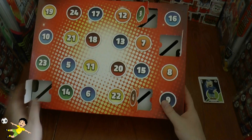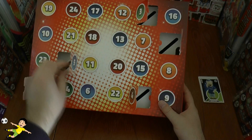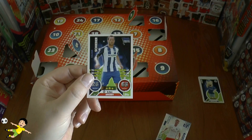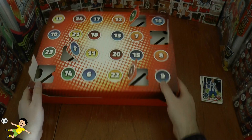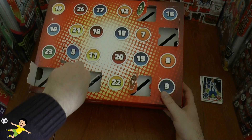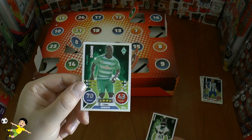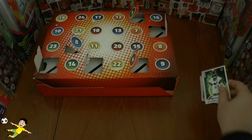On to day 5, and this one looks shiny — we've got the star player of Hamburg, Louis Holtby, followed by Julian Scheiber of Hertha BSC. On to day 6, we've got the mascot of Borussia Mönchengladbach, Junta, followed by Dianja of Werder Bremen.